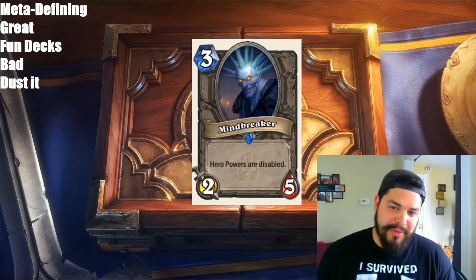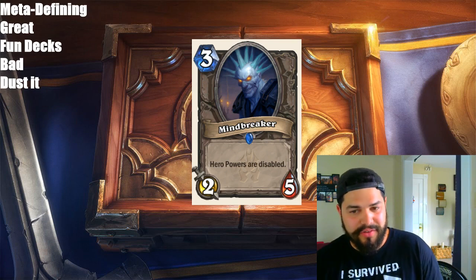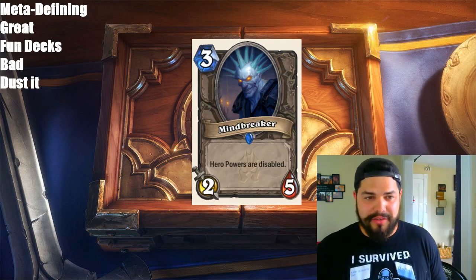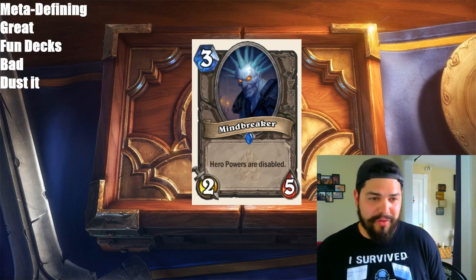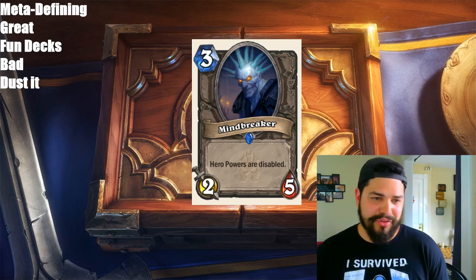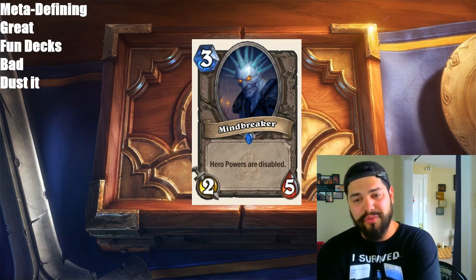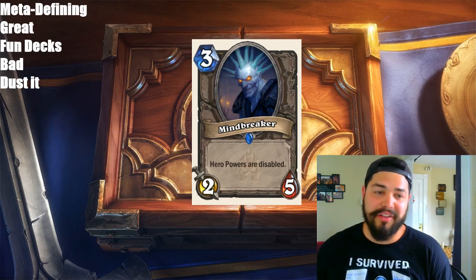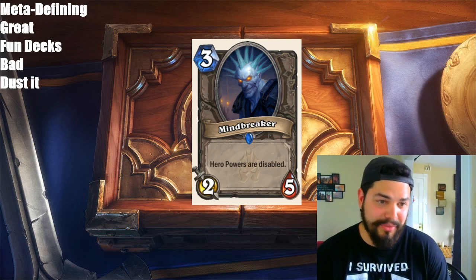Next up, we have Mindbreaker — 3 mana, 2/5 neutral minion. Hero Powers are disabled. This card is very intriguing because if Death Knights are going to become a thing, this is basically a card that's going to be in all of your counter decks. It has good stats — 2/5 is nothing to mess around with, a lot of cards can't do 5 damage by turn 3. Hero Powers are going to be very powerful as we've seen with these Death Knight heroes. Maybe you want to play it in a deck that doesn't use your Hero Power too often — maybe a non-Death Knight version of a class — while your opponent is wanting to Hero Power often, like a Freeze Mage. I think the card's great based on how I think the Death Knights are going to perform, and yes, it does stop the Rogue's passive Hero Power too.